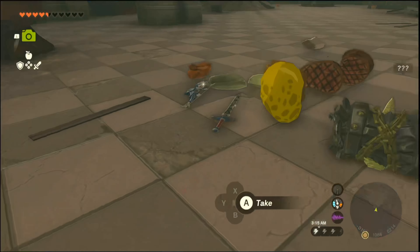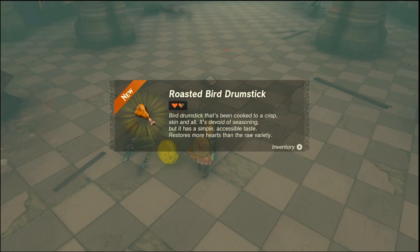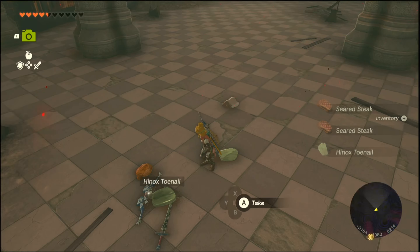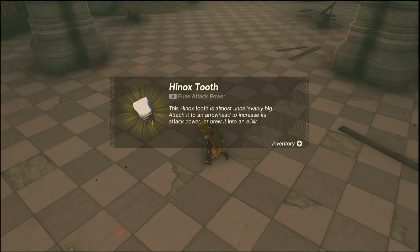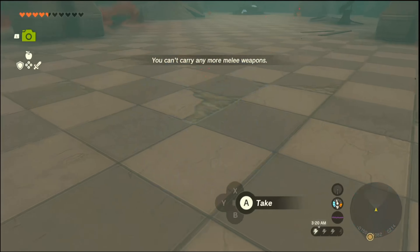He's on the ground. Actually, think before we defeat him, do that. Run, Link, run. Oh no, my Knight's Bow is badly damaged.